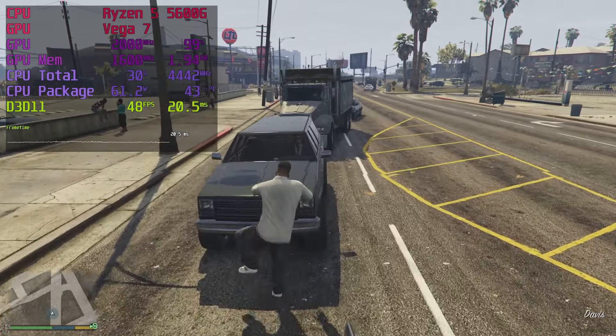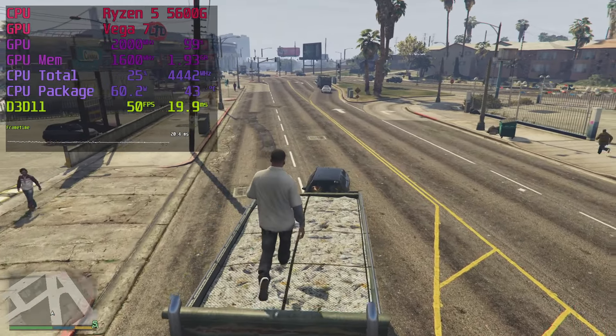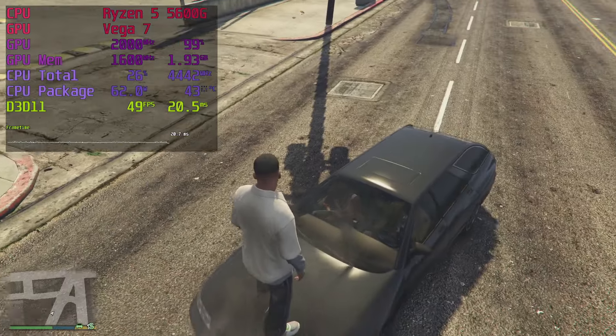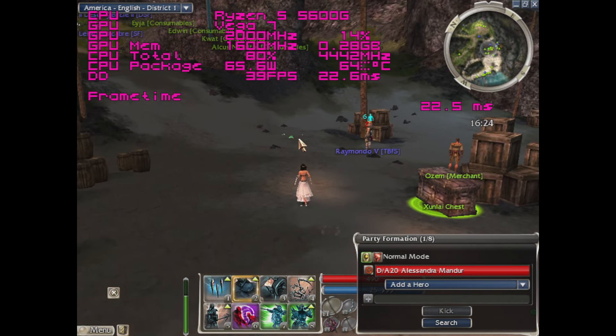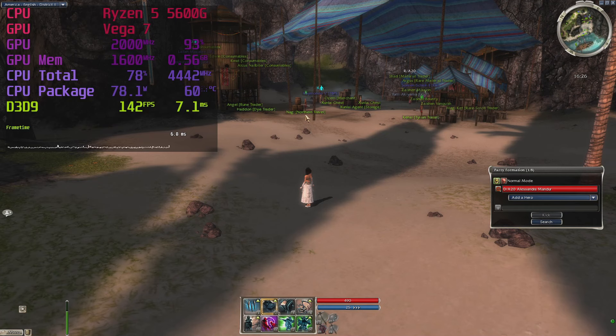GTA 5 runs very nicely — 50-ish fps using high settings, possibly even very high. I didn't max it out entirely because restraining the shadow quality slider gives a good FPS boost. Guild Wars 2 ran terribly because I accidentally left CPU rendering with Swiftshader enabled and forgot to revert to GPU rendering. Running it on the Vega 7 obviously doesn't give us any trouble.